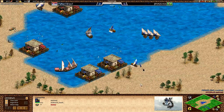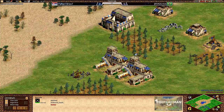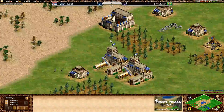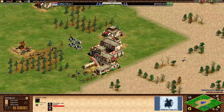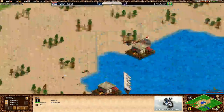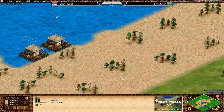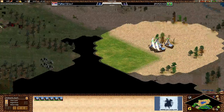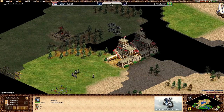Stark looks like he'll go for a near-suicide run to take out fishing ships. Both players now have archery ranges and a barracks down — we're going to see archers from both sides. Stark is only keeping four villagers on gold, which won't be enough to sustain production from even one archery range. He's pretty much given up on water control at this point, having lost most of his galleys. Doubt is using his remaining galleys to scout and keep an eye on Stark.